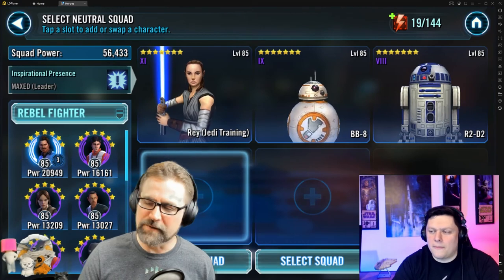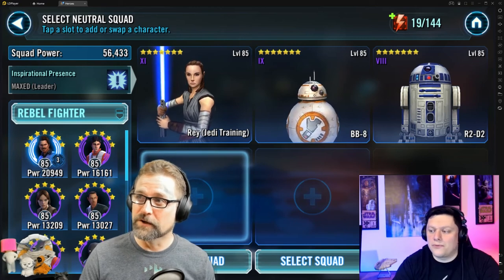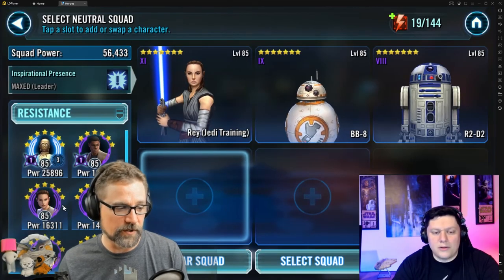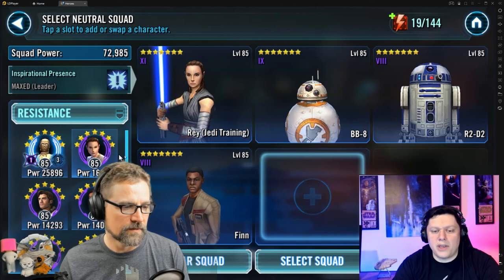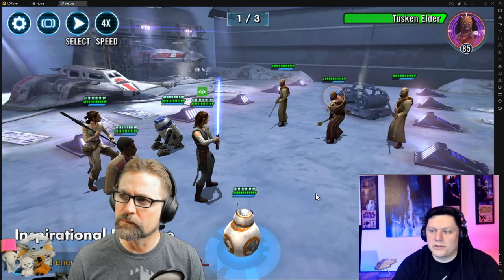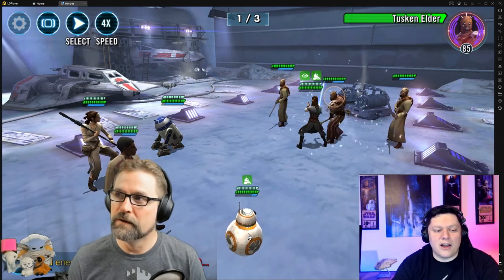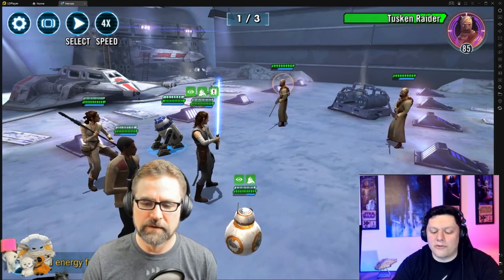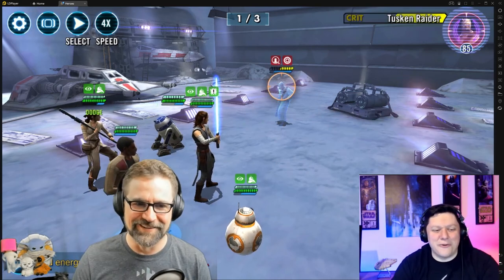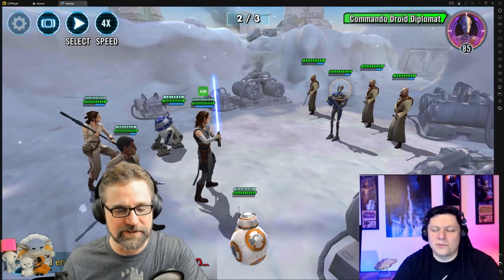She's pretty ridiculous. I use her kind of like Treya and Thrawn for versatility — mine are only gear 10 and 11, but she does a really good job of punching up. At gear 12 she can beat a lot of the relic teams. She's not beating Padme at gear 12, but she's beating relic Boskes — because everyone has relic Bosk for that Houndstooth ship. You've got to, yeah.